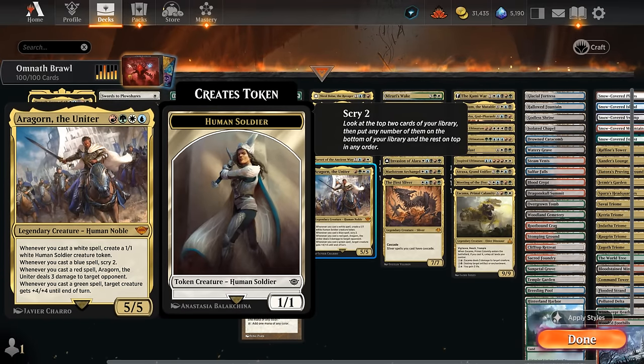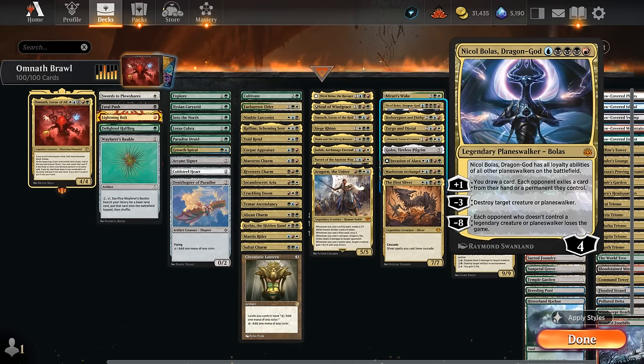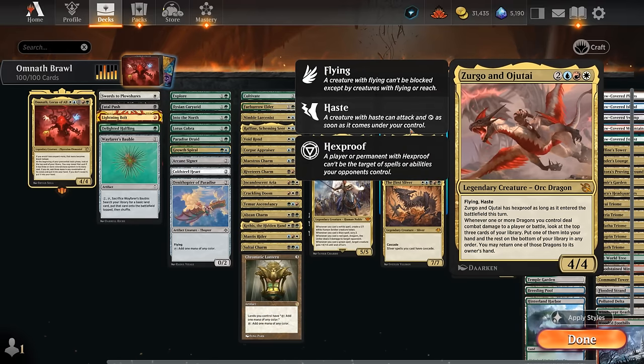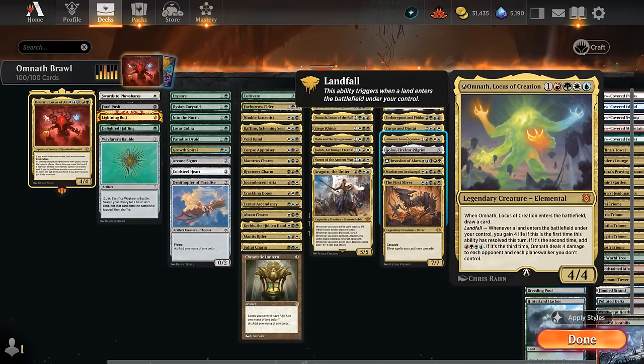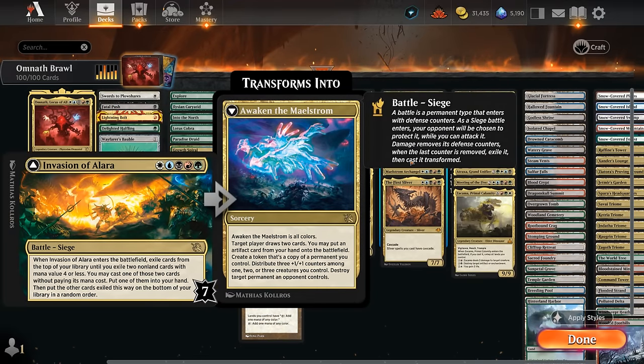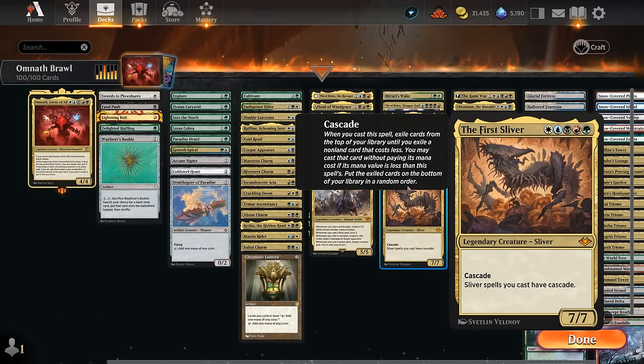At 5 mana we have Mirari's Wake already mentioned. Nicol Bolas Dragon God can be a little tricky to cast since it's triple black but is very powerful once we do. Borborygmos and Fblthp lets us draw an extra card and potentially take things out as well. Gonti Lord of Ojutai is another nice three-color card providing extra card advantage. Omnath Locus of Creation is nerfed now in Brawl costing five mana but still very powerful, especially combined with our fetch lands. Golos as mentioned. Invasion of Alara can be a nice two-for-one especially if we transform it, potentially taking over the game. The Archangel lets us cast spells for free if we hit the opponent, and The First Sliver provides immediate value thanks to cascade.